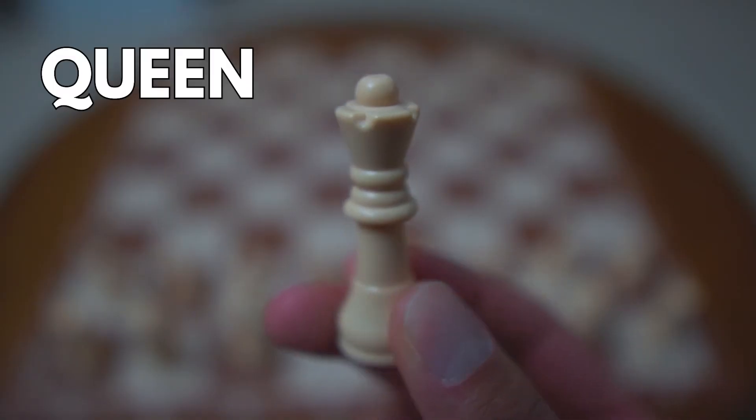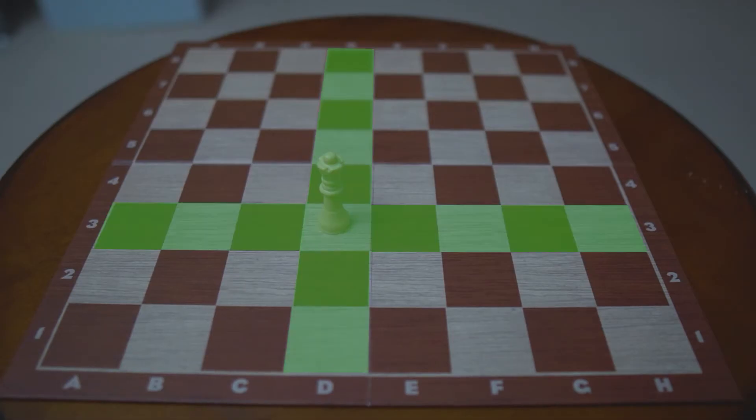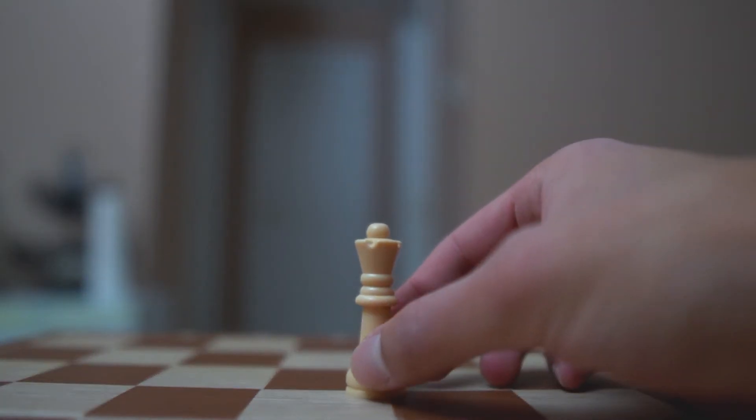The queen is the most powerful piece in the game. Queens can move as far as possible in any direction, as long as it doesn't move through any of its own pieces. Queens have a value of nine points.